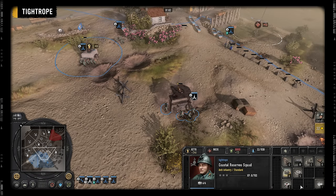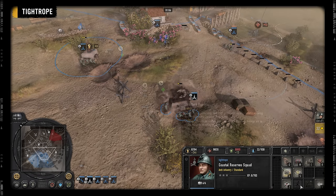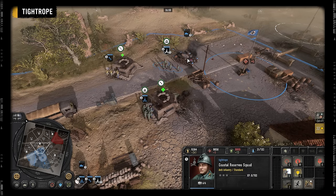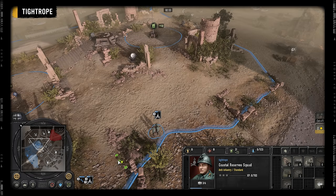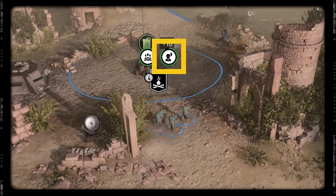Coastal Reserves have the full array of construction options with a 50% construction rate bonus. They can also repair buildings at the same speed as Pioneers but are unable to repair vehicles. They also have another passive that grants a free reinforcement from being close to a bunker once every 40 seconds, indicated by this timer.